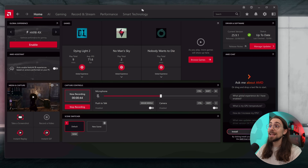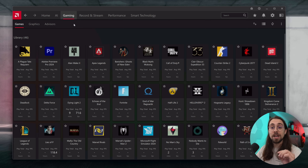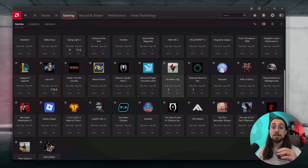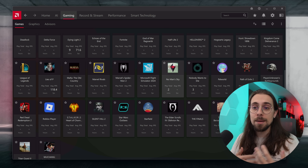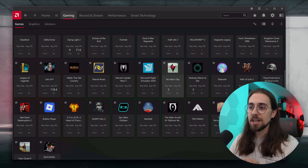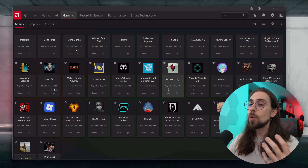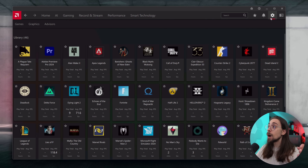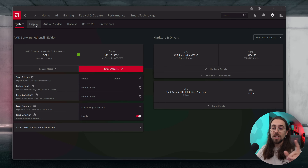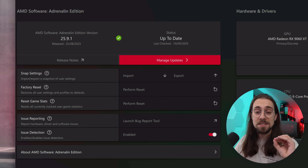With the 24.9.1 drivers it was updated to be whitelisted in all games. That doesn't mean all games work with FSR 4 — it means games with FSR 3.1 should work, at least in theory. Some may not work because according to AMD those games might have some altered FSR implementations. But usually in all games it works, and it now even comes enabled by default, so you just install the drivers and if you have an RX 9000 series it just works.